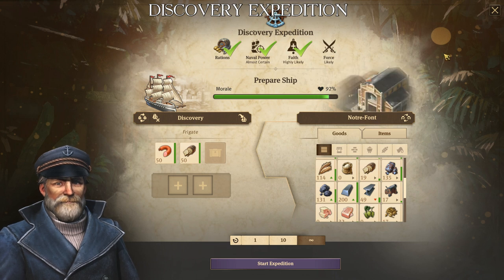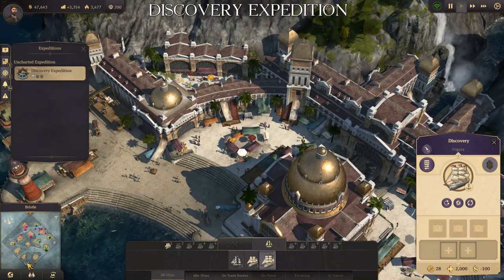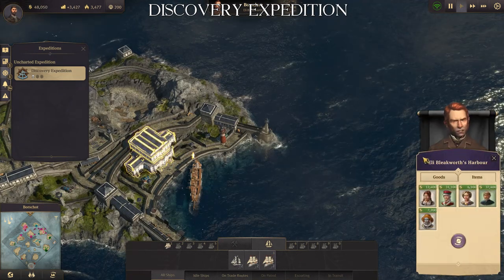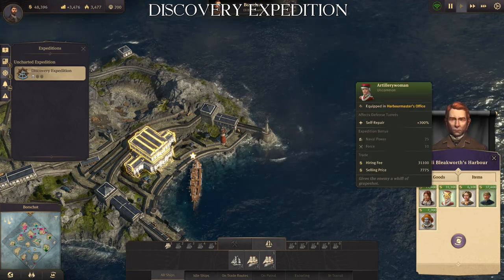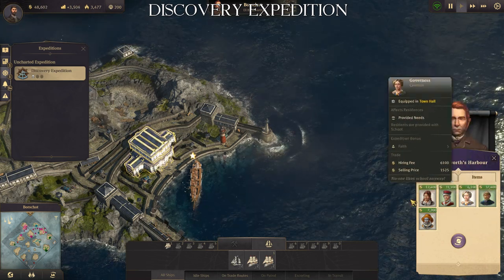Now we go for the Force. Somewhere on the map is the harbor of Eli Blakeworth. Make sure that you have enough money, because specialists can be bought here. We are going to look for specialists with enough force.